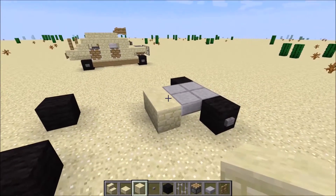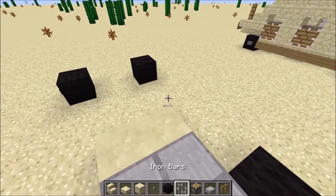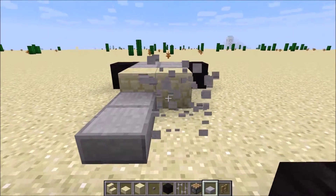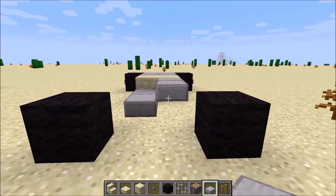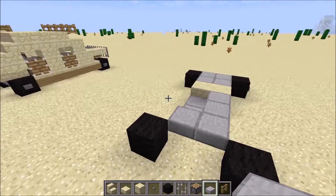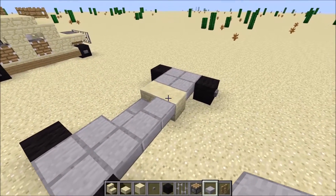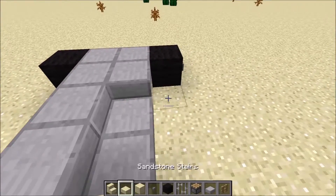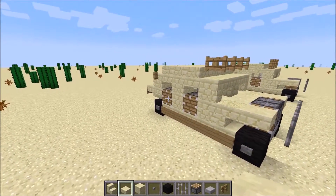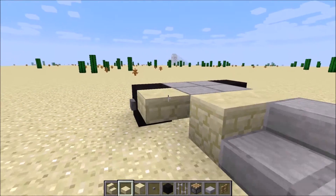Then place two sandstone blocks right here. I think you've got to do like this, and then like this — so that's four blocks. Place two blocks like this, and I actually think you need one more here. Take your sandstone slab and drag it from the wheels.